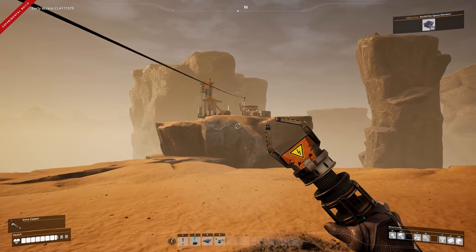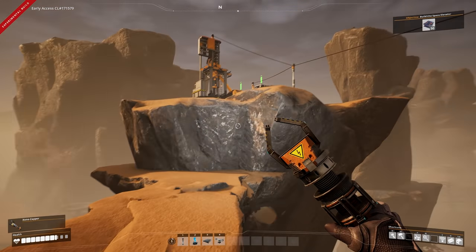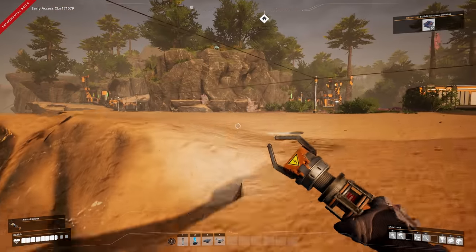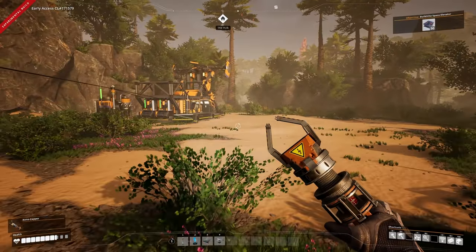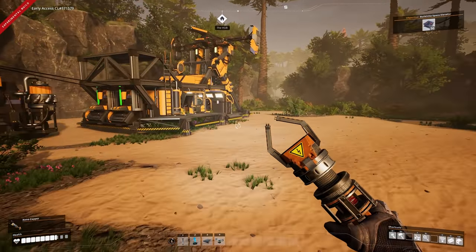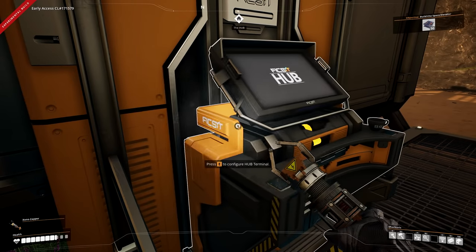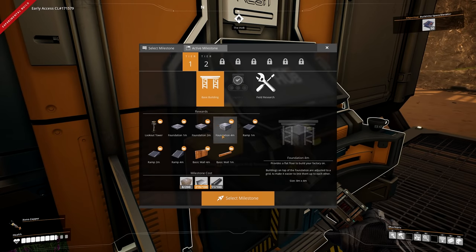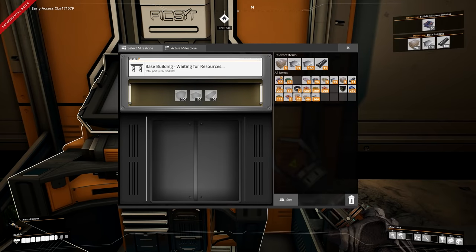The production line shown in the UI goes up and down because machines are turning on and off as they're not yet fully efficient - we'll sort that out later. Now we have concrete being produced, so we can go back to the hub and set the foundations milestone.